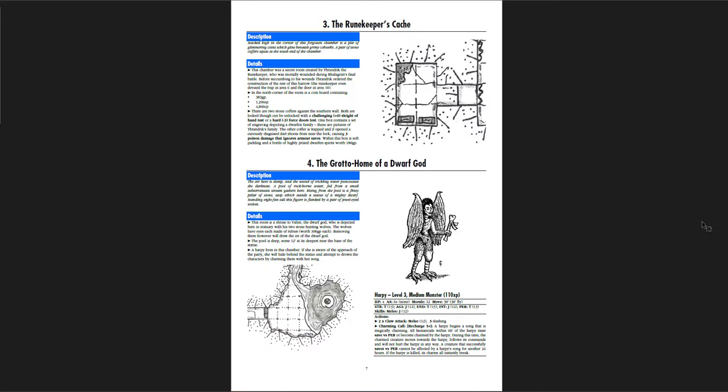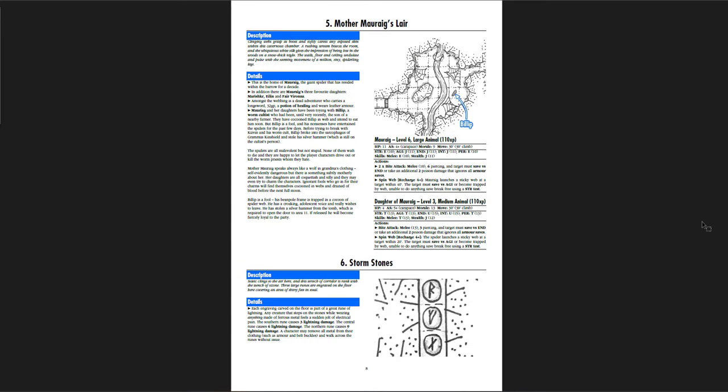I'm not a big fan of read-aloud text, but it often totally works, and here it's fine — not excessive by any means. It's sensory descriptions of what you're seeing, which is good. There is a harpy here, which is quite interesting. Mother Mawrig's lair with Billip — poor little Billip, a worm cultist, the son of a nearby farmer. Billip is a fool and his nonsenses have entertained the spiders for the past few days, so they're not eating him. He's not actually that good of a cultist — just a local farm boy. But if rescued, he will become fiercely loyal to the party. You can get a little retainer henchman here, a former cultist farmer who wants to help you out.